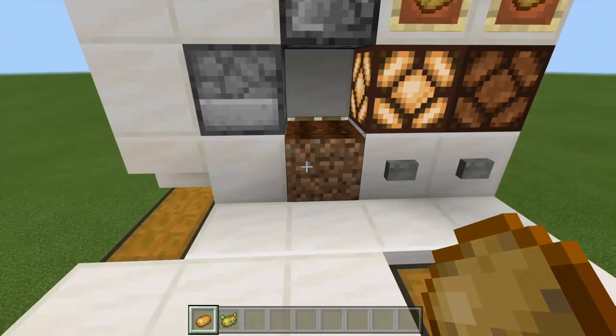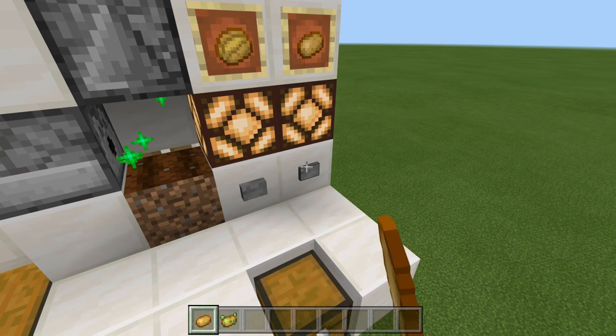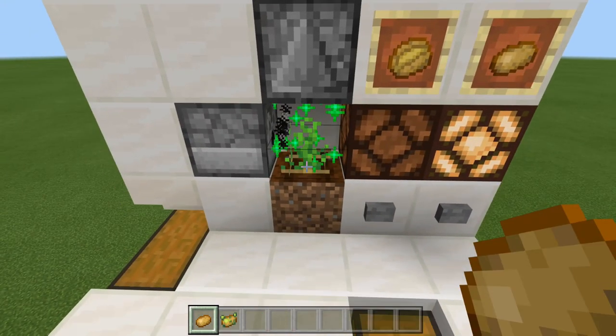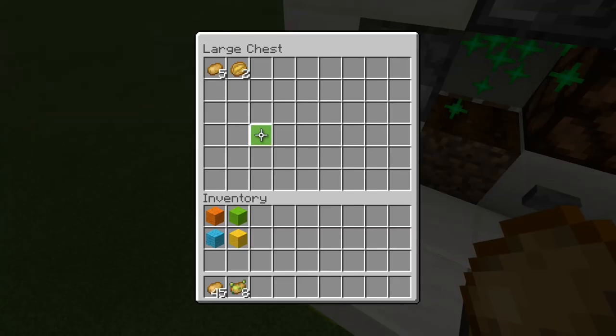Boom! There it is. Now the cool thing about this, while we're cooking our baked potatoes, we can also switch this back over into our potato farming mode. So this has switched over, and let's go ahead and grow ourselves a few more potatoes, just like that. So those are going to come up, as you see right here. But at the same time, we are going to have our baked potatoes coming in.